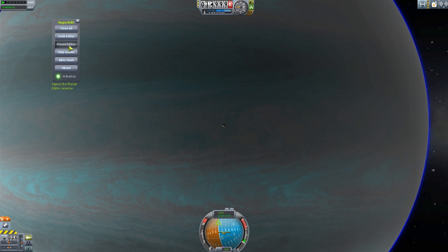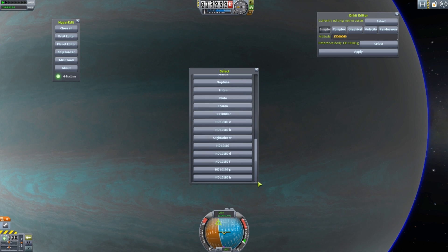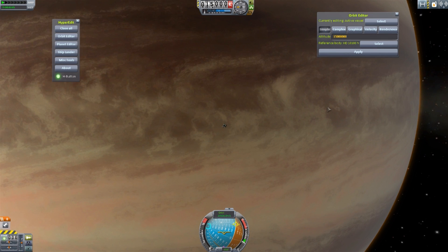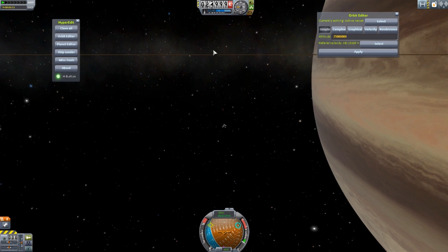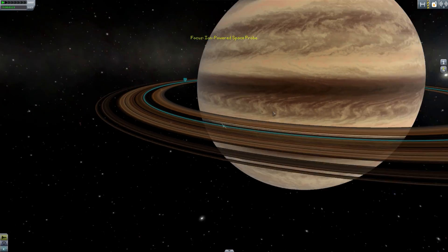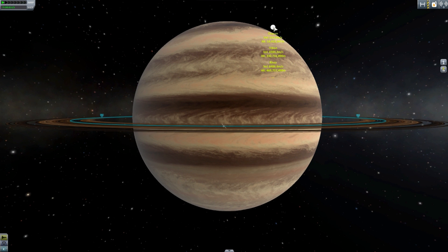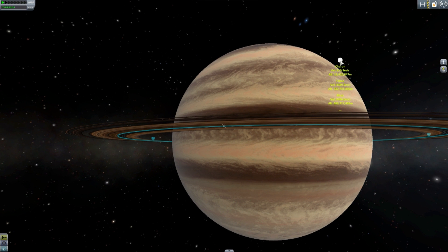Now let's head to the last planet, which of course has the most pronounced rings — and that would be H. We're still really close, so let's go back another 10 million. I can see the line of the ring right there — beautiful. Let's go to map mode. We're right inside those rings. And yes, we can actually see our solar system way in the distance — look at that. So very, very far away.